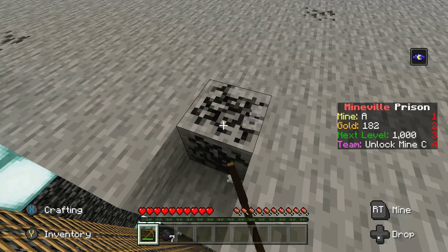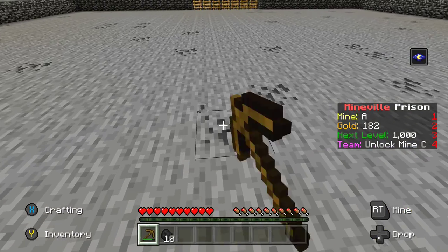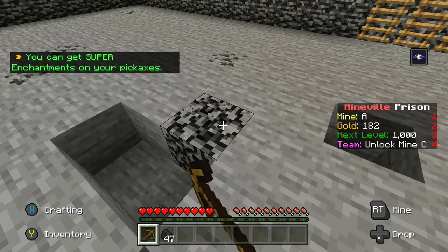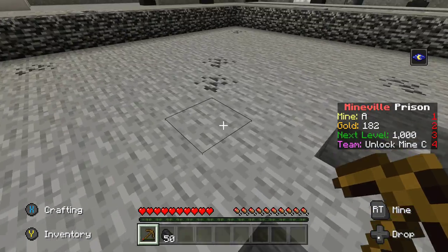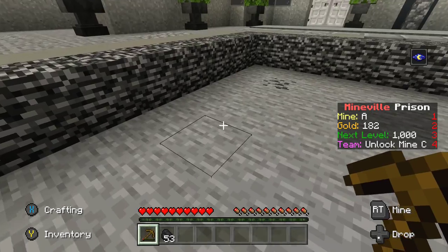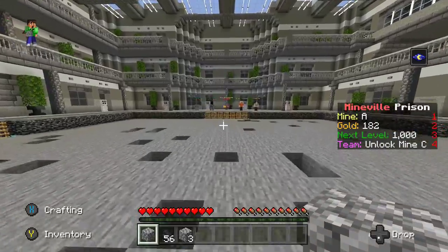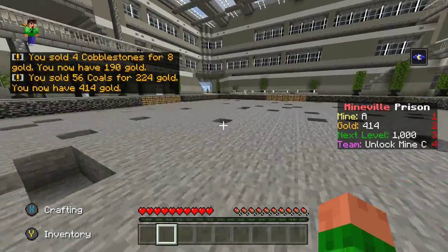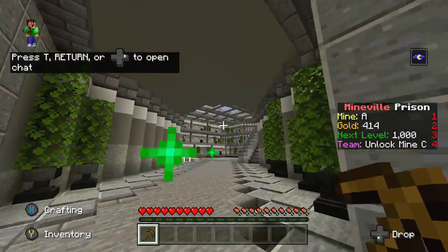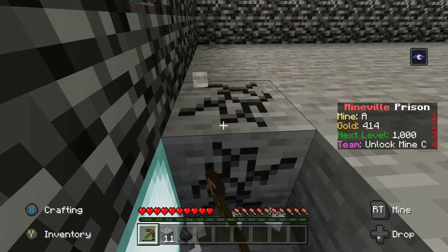If you guys are enjoying today's video, make sure to drop a like and subscribe if you're new — I'm on my road to 2,000 subscribers. There's actually a lot of coal in this mine. I'm getting really close to a stack, but my pickaxe is close to breaking, which is kind of worrisome as I don't want to leave the server and come back again. There's got to be a better way to get the pickaxe back. Just like on my Lifeboat prison series, if you guys have any helpful tips for Mineville prisons, leave them in the comments. I'm really close to getting a stone pickaxe.